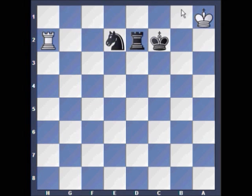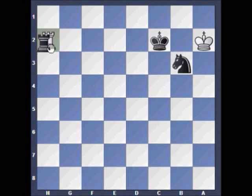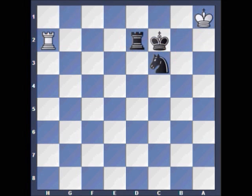So if rook to h2, then knight to e2. Now there's nothing that white can really do to stop checkmate. Black has ideas like king to b3, threatening rook to d1, which would drive white's rook to the first rank. Black also has knight c3. If white tries to escape, black can check with two tempo in a row and then capture the rook without any stalemate occurring.